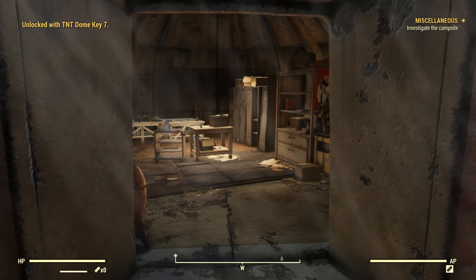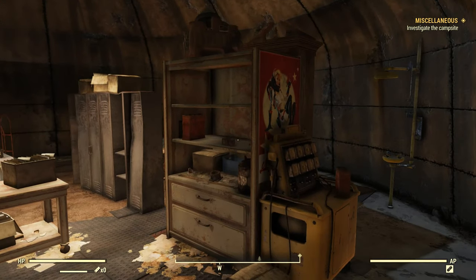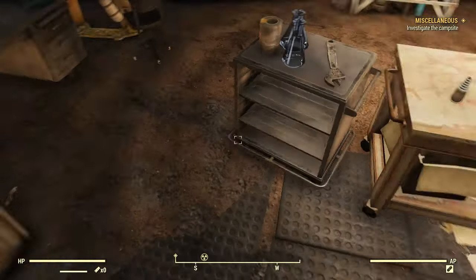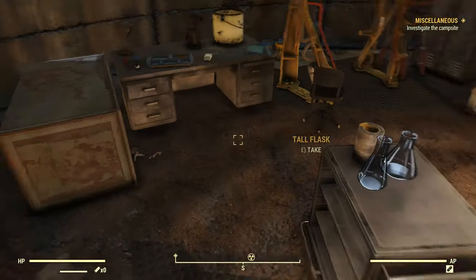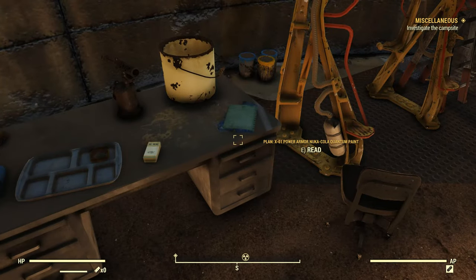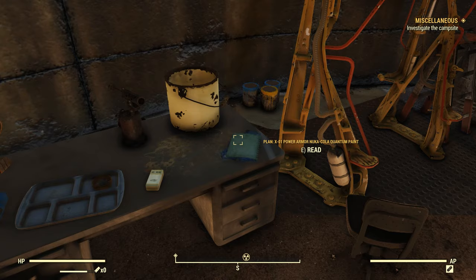Let's open it up. We got some more Nuka-Cola stuff in here. A lot of good junk — battery, oil, gears, and adhesive. Unfortunately a plastic cafeteria tray, but right here: Plan — X01 Power Armor Nuka-Cola Quantum Paint.